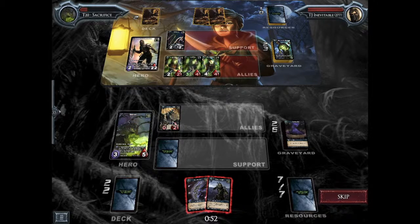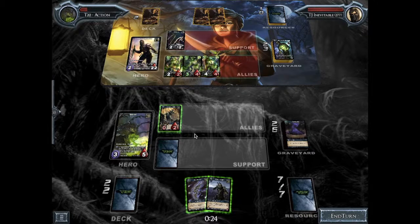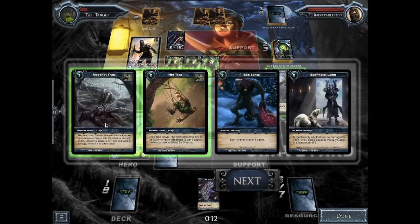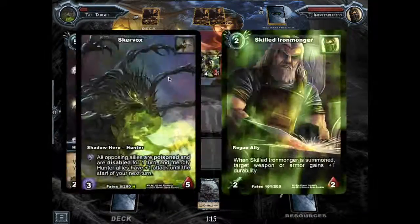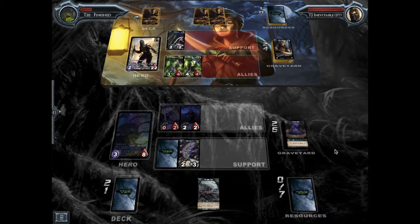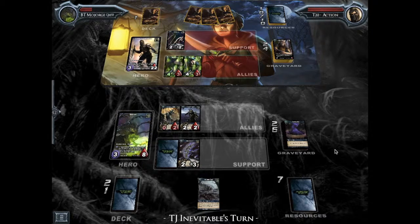In this situation, I've lost here because there's absolutely nothing I can do. Here I'm looking at a way to maybe gain some health from Soul Seeker, but the only thing I can do is maybe kill the Ironmonger, and that's still not enough healing to prevent him from going face this turn. So it looks like Inevitable and Sega's team will win the Tag Team Tournament. Congrats to them, but hopefully this still showed you a little bit of how you would play a Skurvox deck.